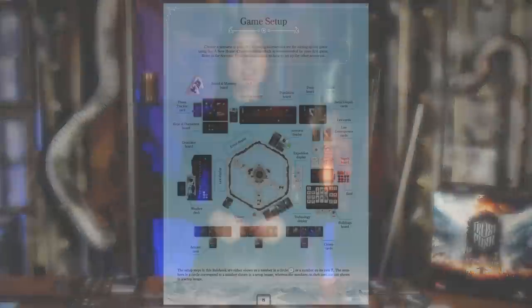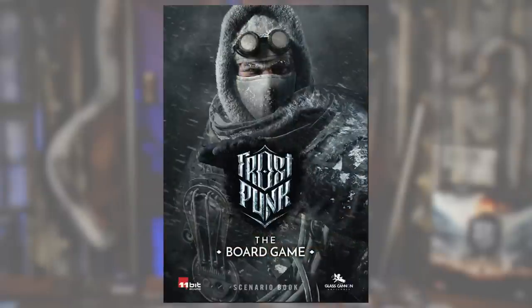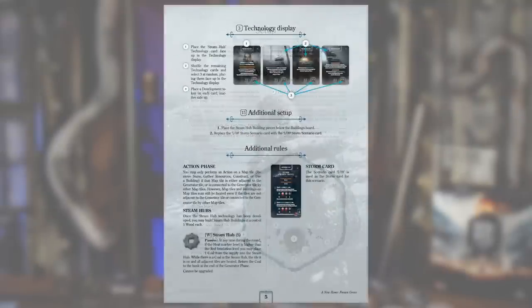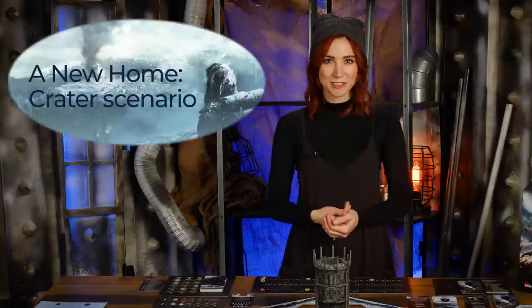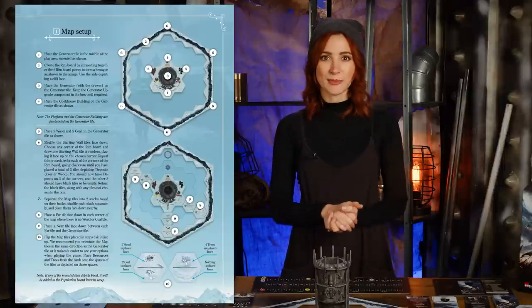Setup begins with Scenario Selection. The New Home Crater Scenario is found in the rulebook, while the other scenarios are in the scenario book. The scenario book contains a collection of stories and setups for the game, and you'll need to follow the unique instructions for the one you choose. In our first game, we'll prepare the New Home Crater Scenario, beginning with Map Setup by recreating the map in the book.